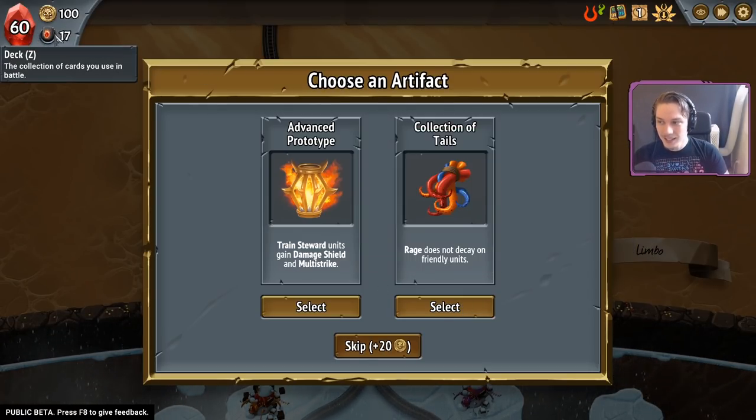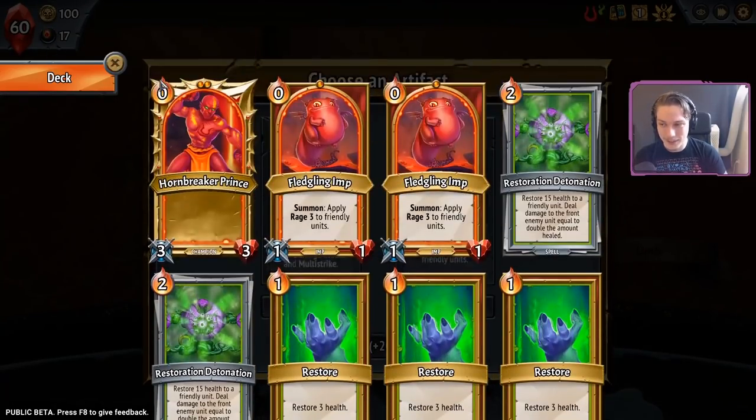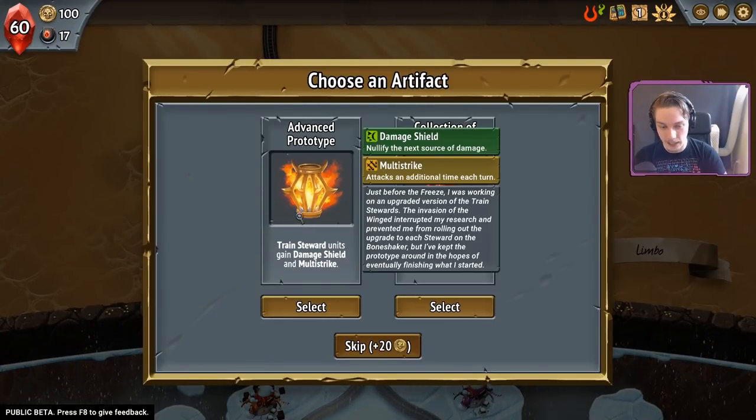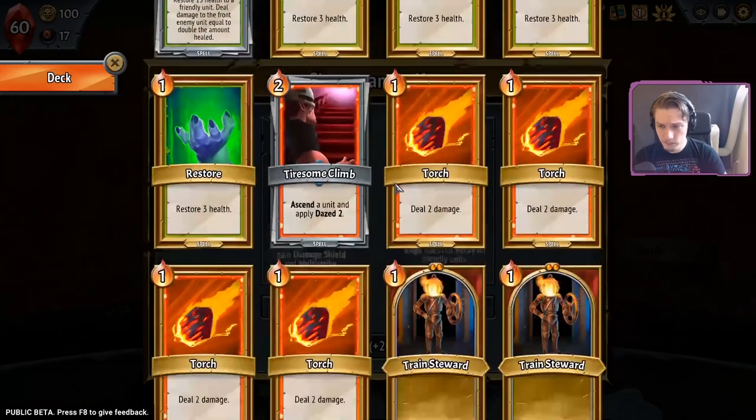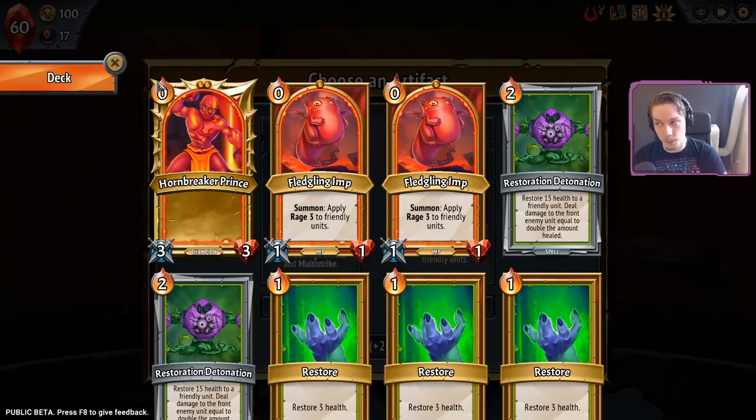Yeah, it's gotta be Angeri imps. Do a train steward build? I don't think train steward is really a build. If it's ever gonna be a build, starting with advanced prototype is the way to do it. Them plus the fledgling imps would be good.